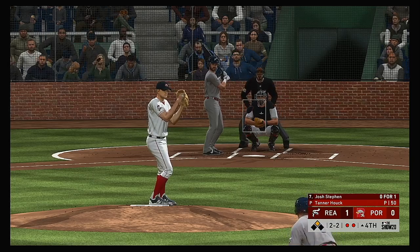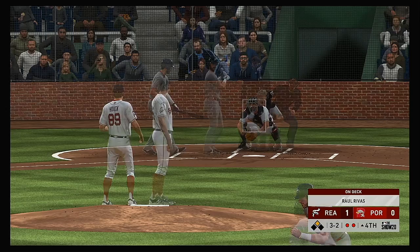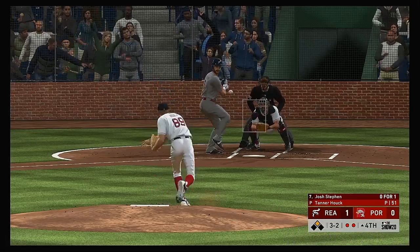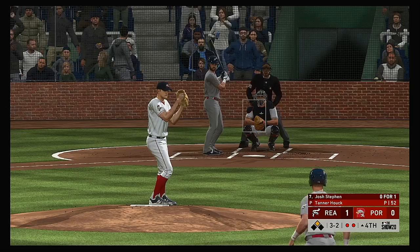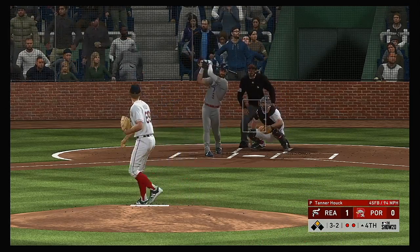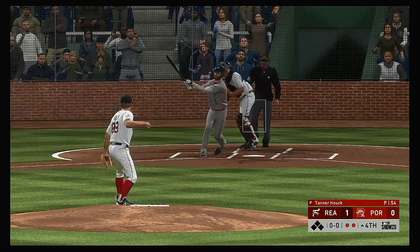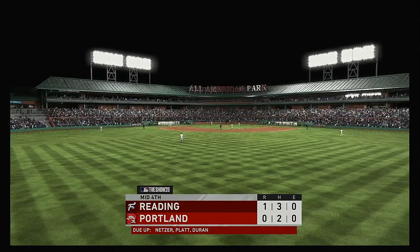The 2-2 pitch. Some pitchers fall into the trap of going 3-2 because they don't want to walk the guy — but with the base open, it's not the end of the world if you do. You still need to make a quality pitch. Fouled away. On the 8th pitch of the at bat is the one that finally does it as he wears him down and the inning is over.